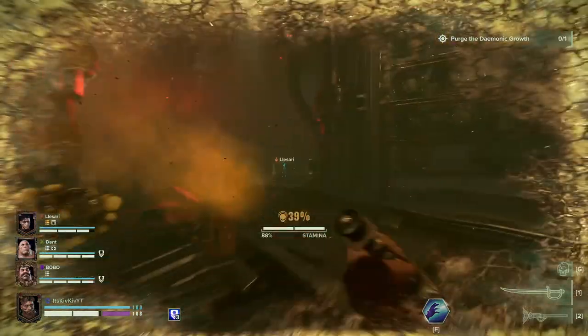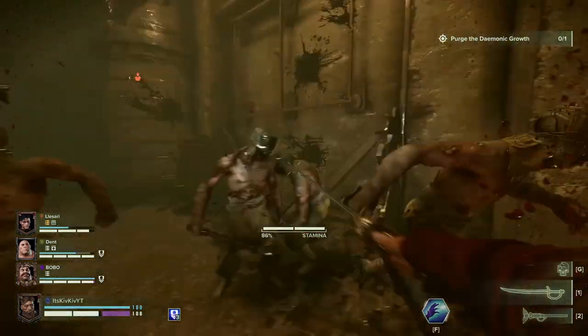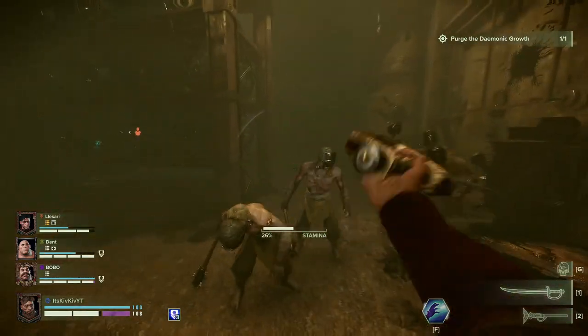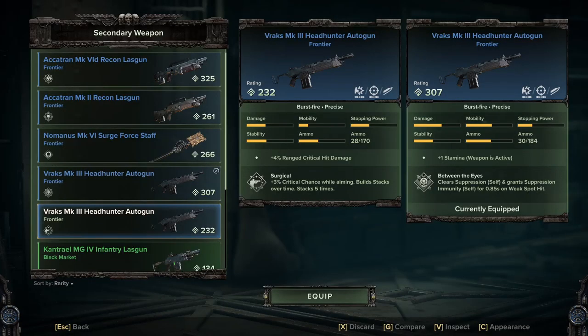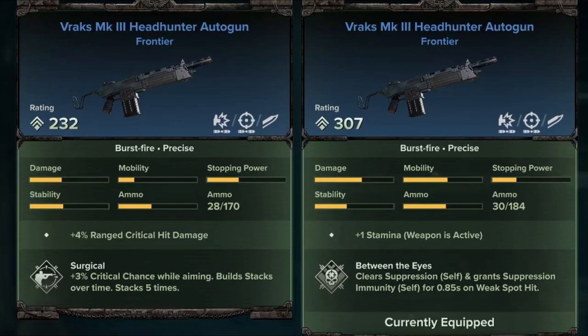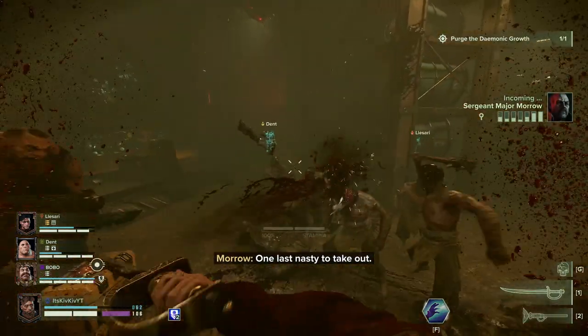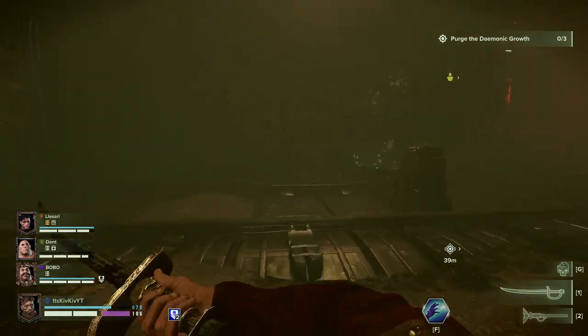When you're trying out a weapon, make sure that you try different variants of it, because there are weapons in this game that will have the exact same name and the exact same appearance, but the stats will be different. Things like the ammo you get in a magazine and how much you can carry will also vary. So when you try out a gun and you don't like it, don't immediately think that the weapon itself is bad — it may have just been a bad variant. The auto guns are notorious for this.